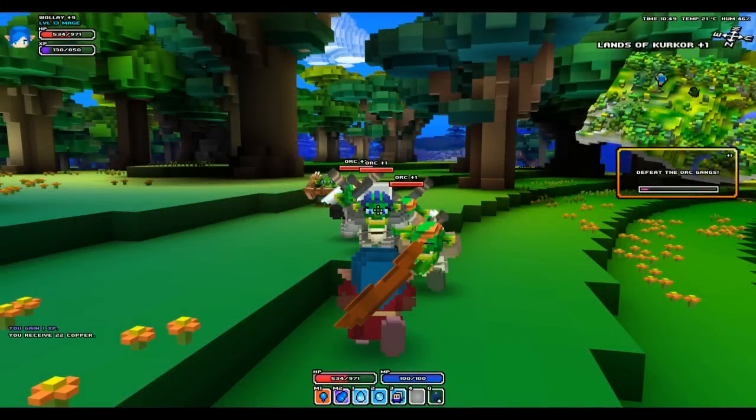Moving on to the third screenshot — this one is actually a main quest. You can kind of tell because of the border, which is like a gradient gold. It also says 'defeat the orc gangs' and there's a percentage bar. I'm going to guess that the percentage bar shows overall progress of how many orcs you've killed for that gang — a good indicator of how much you've got left. There's also what might be a multiplayer player icon visible.